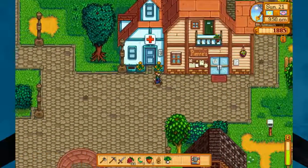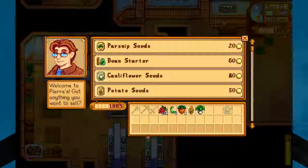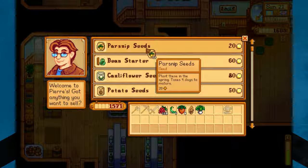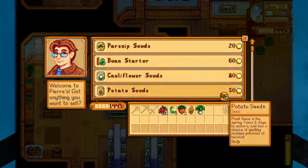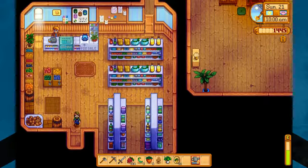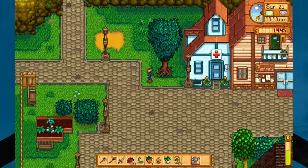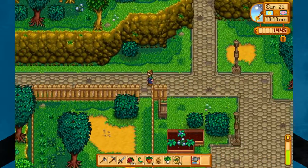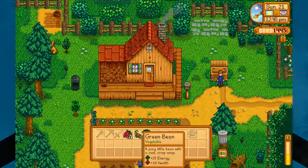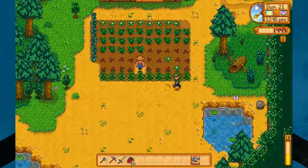Hey Pierre, the weirdest thing happened — I got knocked out in the mines and they stole all my parsnip seeds. I know, crazy, right? Well, that's how it goes. I will see you on the other side of planting these. Okay, so all those parsnips are planted, and I fertilized them with the sap fertilizer. I forgot to sell those to Pierre, so we're just going to go down to that lady.